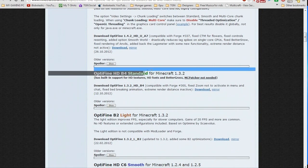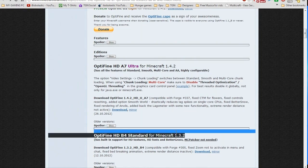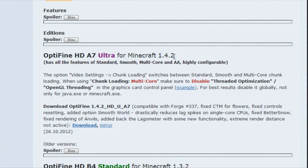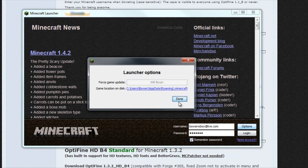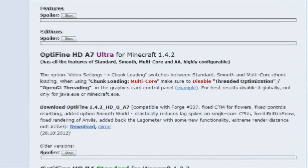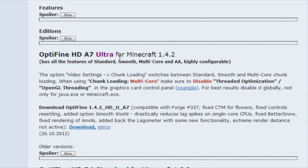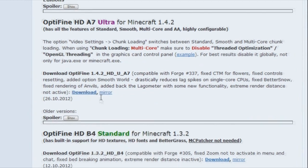At the time of making this video there are different versions, and Standard is actually only for 1.3.2. But you can get that for 1.4.2 probably sometime in a few days or next week. But for now I'm going to grab the Ultra version. I recommend Standard for all people — not many conflicts. I'm going to go to Download and open the link in a new tab.